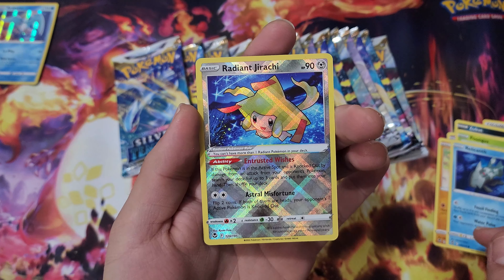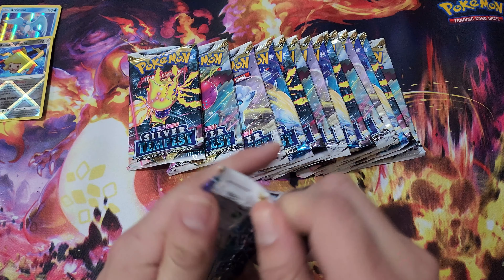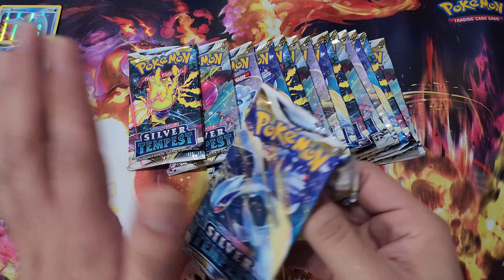So we got two white code cards so far, and one black code card. Let's see if we at least get something really cool. I've seen a few of the Trainer Galleries here and there. Oh my goodness — Radiant Jirachi! And that's one sick Arcanine. This thing is sick. I love the Radiant cards. I didn't even know that they were in the set. Like I said, I haven't looked at the set fully yet — I'd like for it to be a surprise, at least for myself.